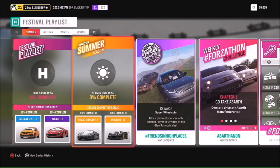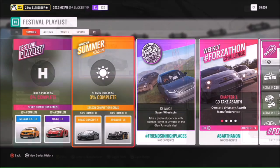Hello and welcome back to Everything Gaming. Today you join me for another photo challenge guide. This week we are on week 13 and it's a little bit trickier than the others — this one actually had me stumped for a while. Basically it wants you to take a photo of your car with another player or driver at the Glen Rannoch Mast.